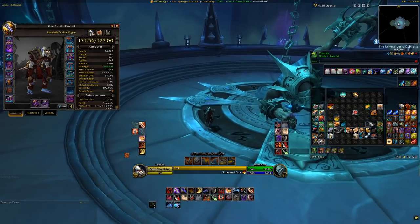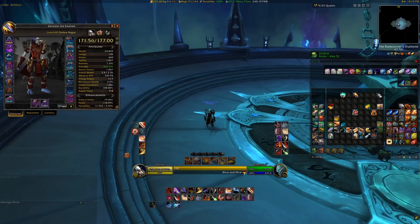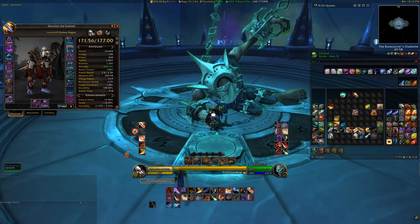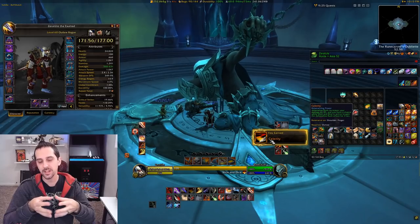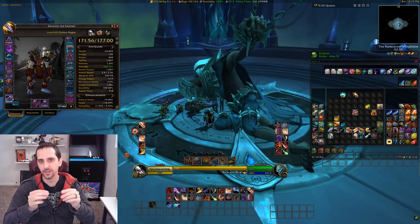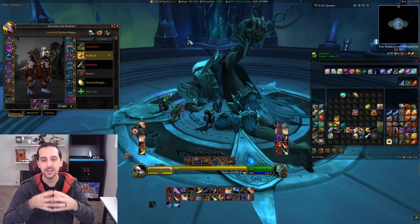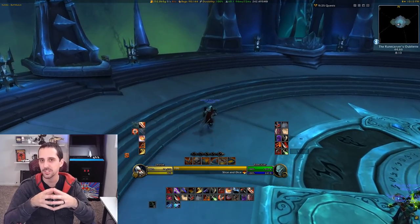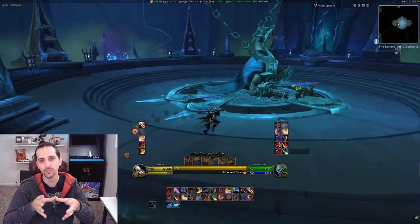Legendaries in most cases, at least for Rogues, are only like a 3-5% DPS gain for all of them except for Celerity, which is a bit of an outlier, so that's the only one I'm a little leery of crafting early. The Legendary crafting process should hopefully now be a little easier to understand. A lot of the best Legendaries in Sims right now are coming from the Castle Nathria raid for quite a lot of classes and specs, so you might not want to make one right away if you're trying to make a higher ranked version of that particular Legendary.